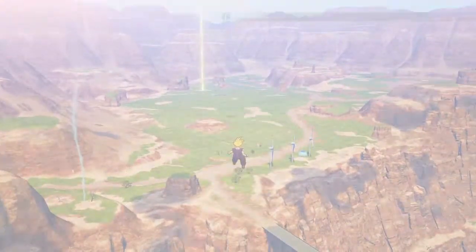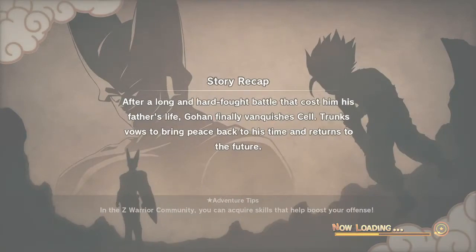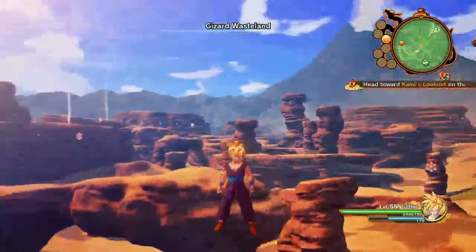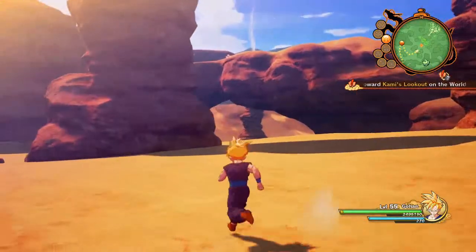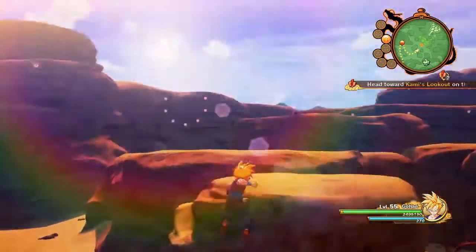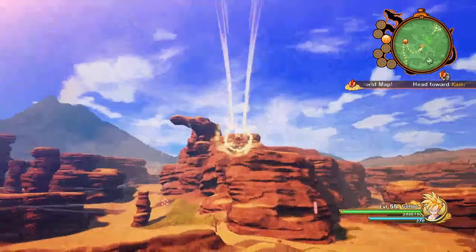I went out to the world map to see if that fixed it, and it absolutely did. Back to normal — the camera is not locked on. I can move around correctly instead of walking forward while moving backwards. I can move the camera side to side and everything is working fine.